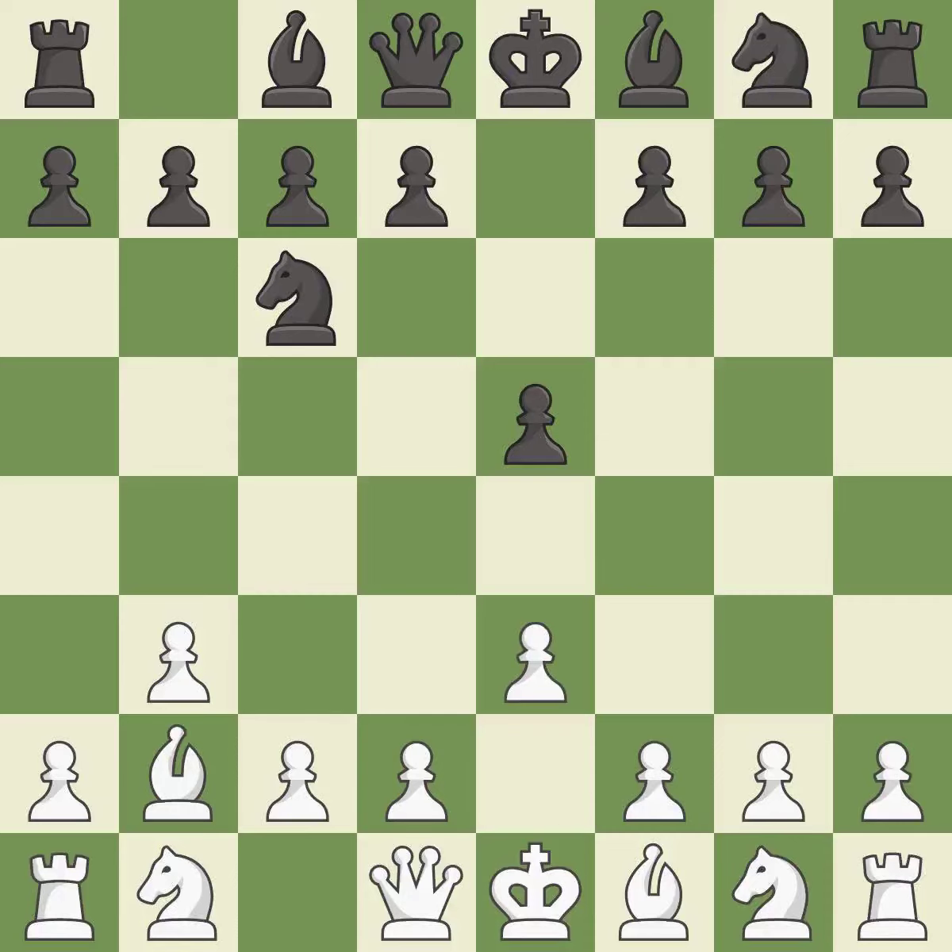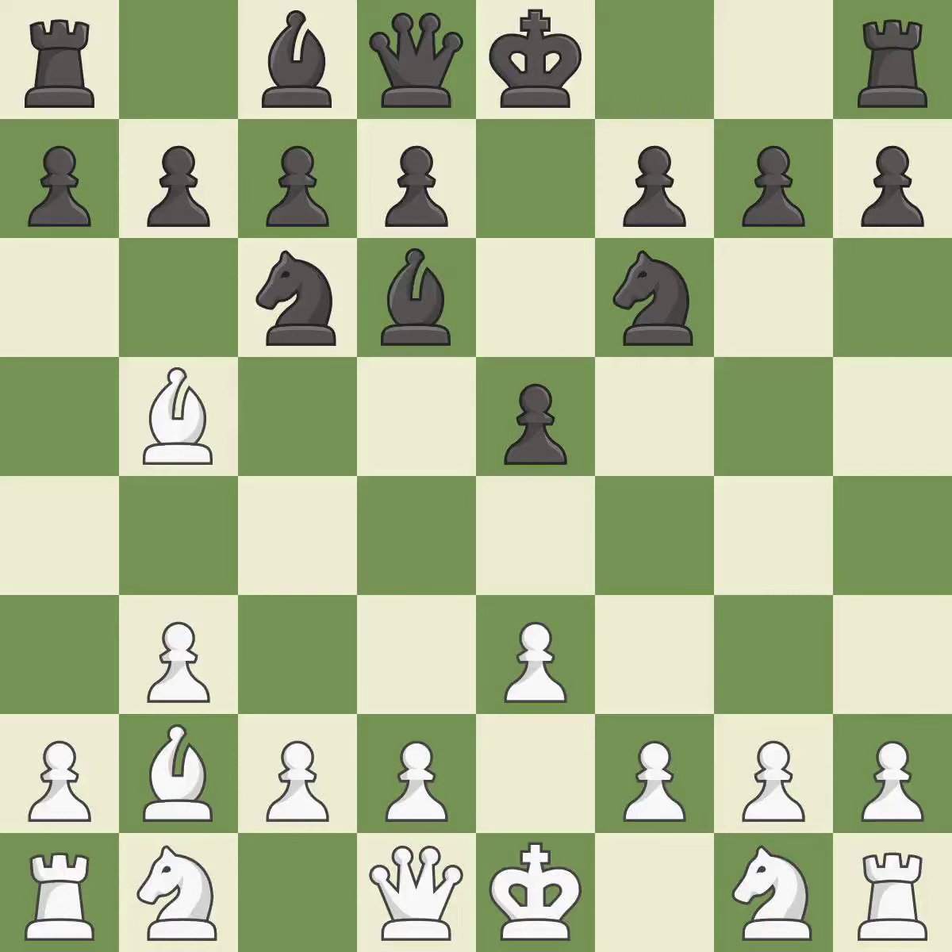e3 allows the light-squared bishop to develop and controls the d4 and f4 squares. This develops a knight off its starting square, getting it into the action. This activates a bishop by developing it off of its starting square. This develops a bishop off its starting square, getting it into the action — it is the last book move. This overlooks an opportunity to develop a knight off its starting square. It is a mistake.